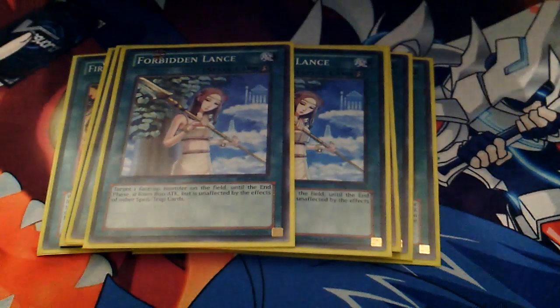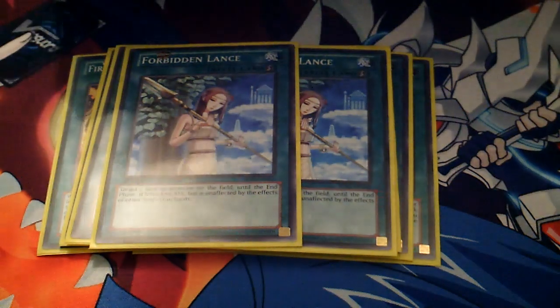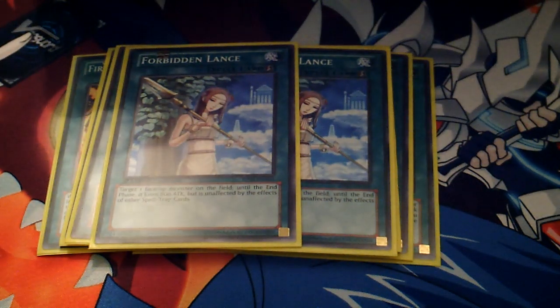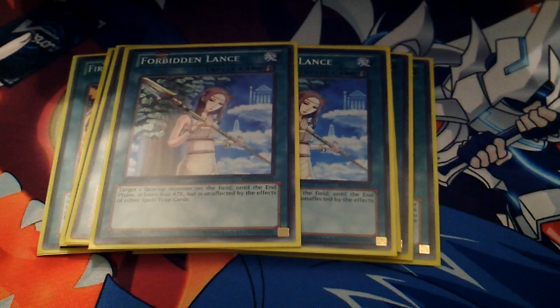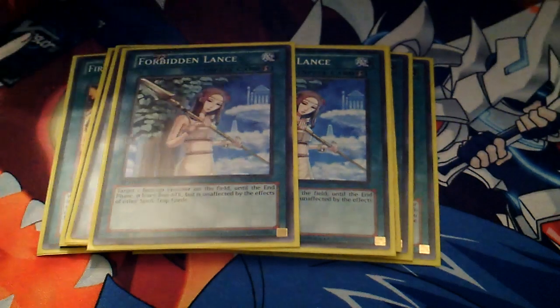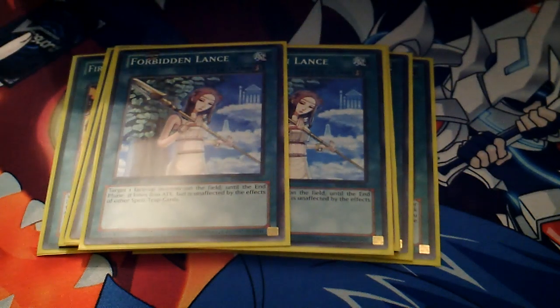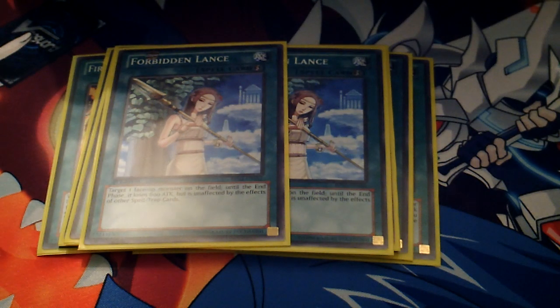I run two Forbidden Lances. Lance is really, really good. Some people run Chalice — it's more player preference — but I like Lance because I can lower my opponent's attack points, protect my own monster from spells and traps, and I also play Crane so the attack returns to normal before doubling. So if Yamato is at 1800, you Lance to reduce by 800, then use Crane during damage calculation — it returns to 1800 and then doubles to 3600. Really interesting interaction.